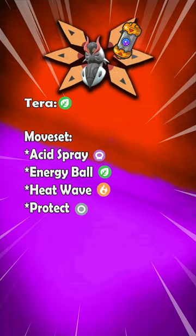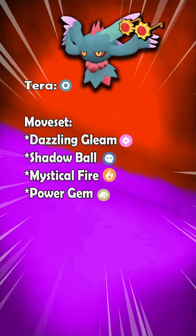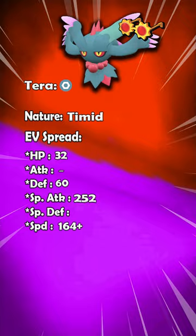Then you go in with Choice Specs Flutter Mane to do huge damage with its special attacks. The spread for Flutter Mane specifically focuses on still outspeeding threats like Meowth Skorada, and the Steel Tera typing is just for defensive purposes.